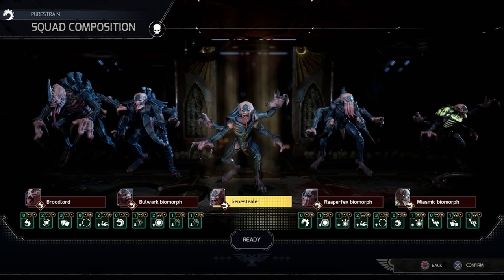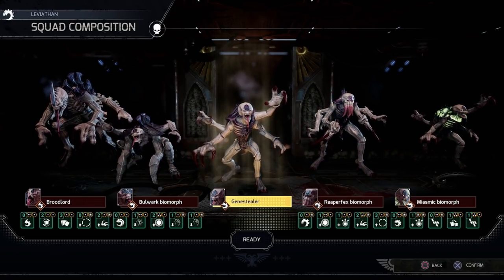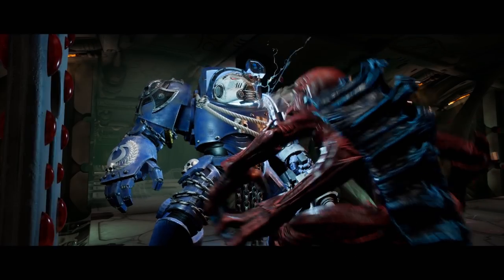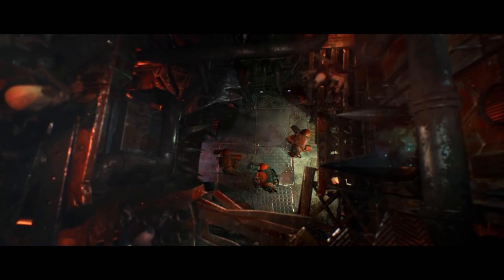The Gene Stealers in Space Hulk Tactics are a malicious swarm — every tooth and claw lethal, slavering jaws and powerful arms ready to tear every Terminator they meet in two. They are adept at hiding, crawling through vents, and stalking their foes at all times.